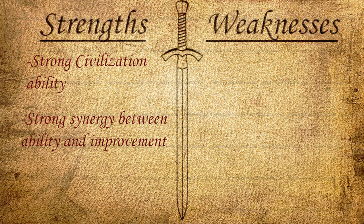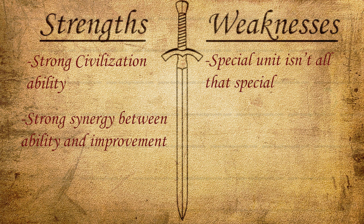As far as weaknesses go, the only one that really comes to mind is that their special unit really is not that special. It does have a little bit more combat strength than a normal Ranger and gets a small combat bonus in hills and forests, but the Ranger is not a unit I personally use very often, and it doesn't seem to be around for long. So the Highlander is not going to be all that strong compared to some other civilizations' special units. One other thing is that the golf courses can't be spammed — you can only have one per city. It's not necessarily a weakness, it's more of a balance consideration.